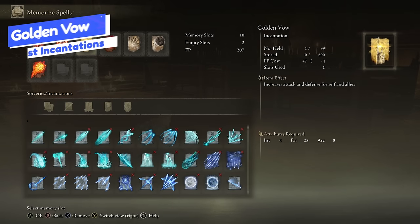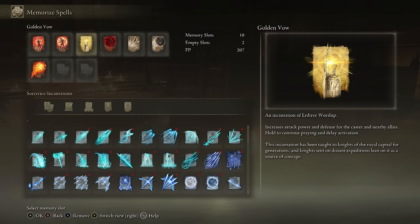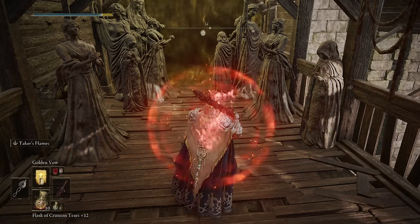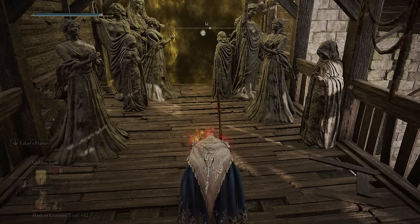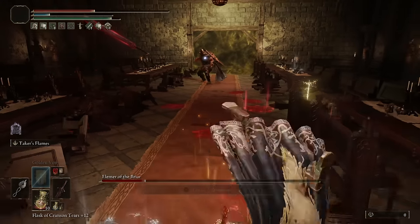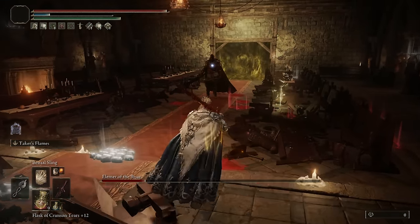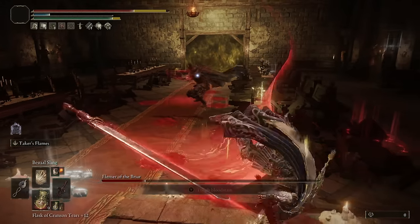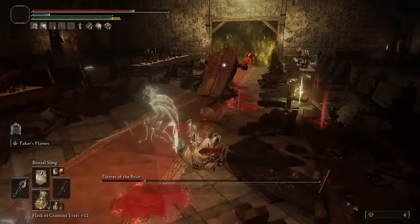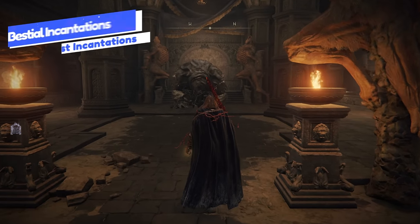Next is the Golden Vow, the last buff we're going to talk about. It increases your attack and defense for yourself and your allies, and it is stackable with Flame Grant Me Strength. It just gives you a straight attack power and defense buff that is brilliant to use in a lot of fights. If you are playing any kind of faith or incantation build, having Flame Grant Me Strength and Golden Vow on your bar to cast before you enter boss arenas is just brilliant. This comes from the Corpse-Stench Shack in Mt. Gelmir.